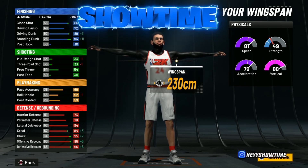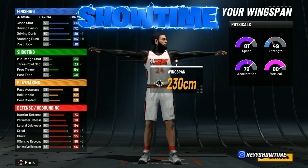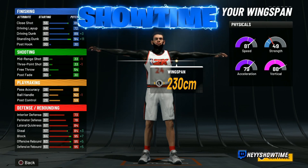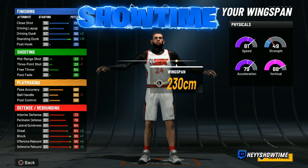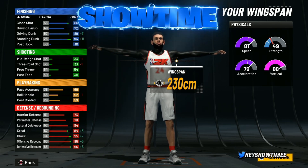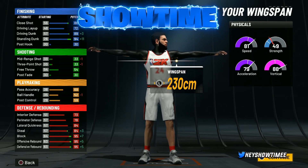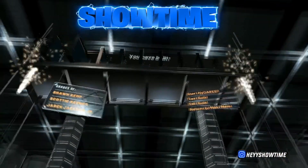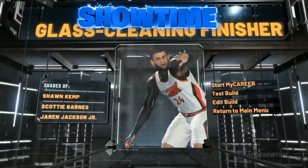You'll get a crazy steal — plus four on steal, so that's 88, plus another four when you're 99, then another plus four for boosts, giving you a 92 steal. This is a goated build. Our perimeter defense is going to be crazy, lateral quickness is insane. Go with the Glass Cleaner takeover.